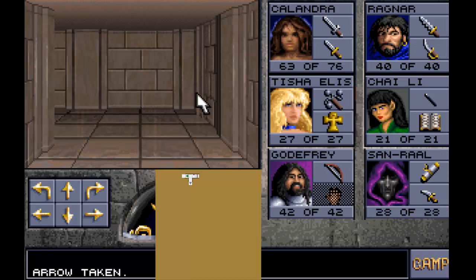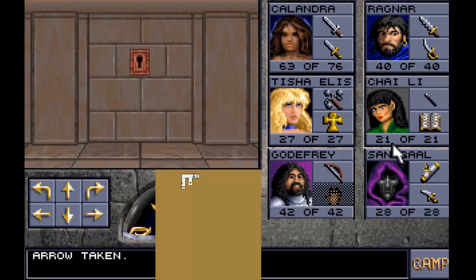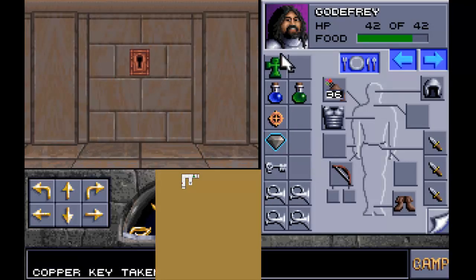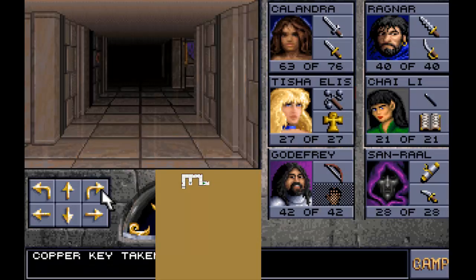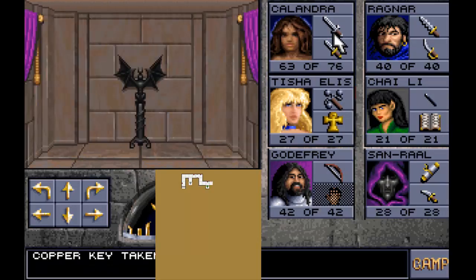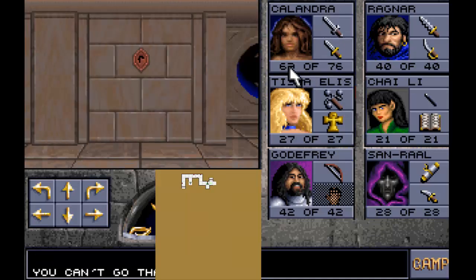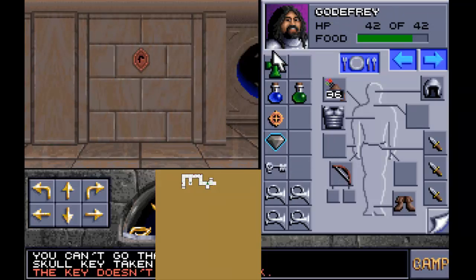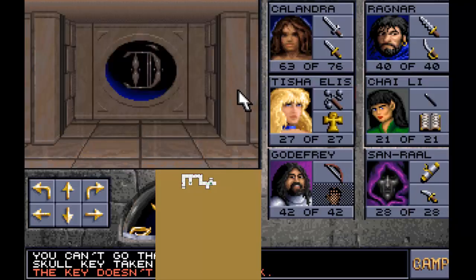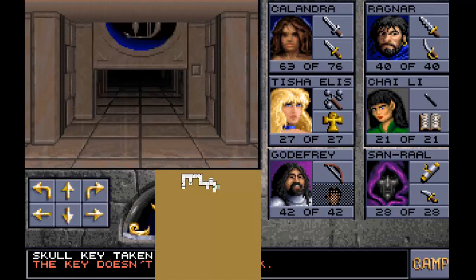There's a door with a copper lock, and there's another one down here as well. I think I'll go this way to begin with and see what we can find. Some of these locks can only be picked with a thief - they can only be lockpicked, there's no key for them.